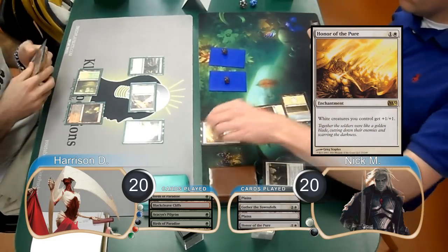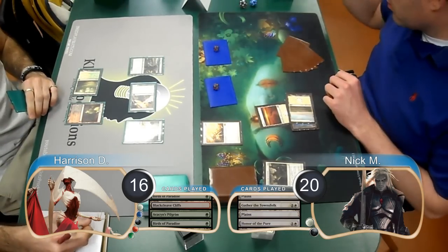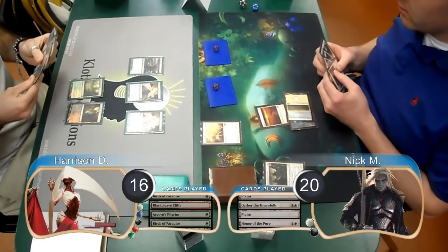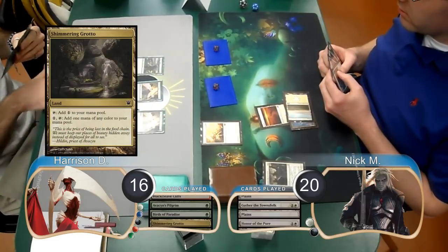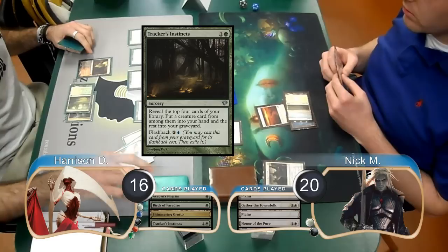Nick played an Honor of the Pure on his turn, pumping his tokens, and then attacked for four, which Harrison took, going down to 16. Harrison started his next turn by laying down a Shimmering Grotto. He then cast a Tracker's Instincts and ended up discarding a Faithless Looting, two lands, and an Oblivion Ring.